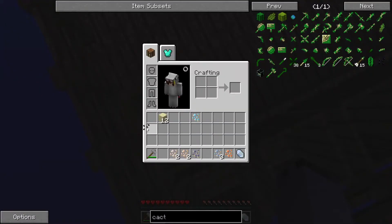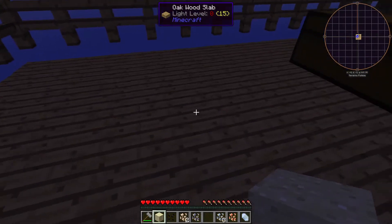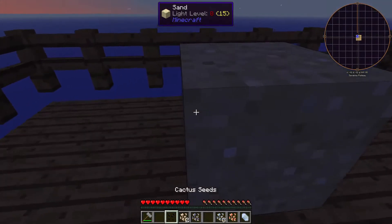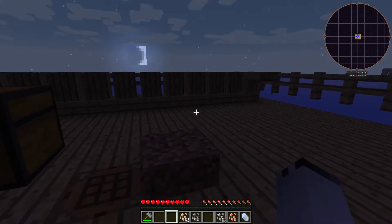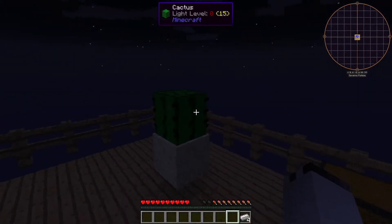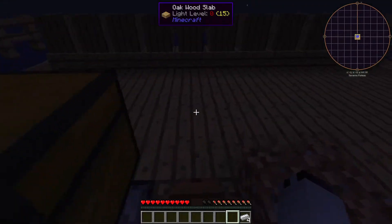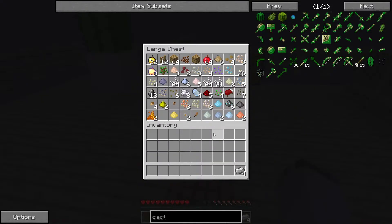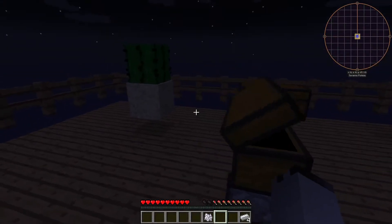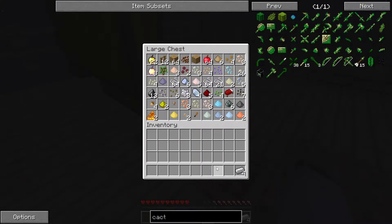Hey, we actually did it — we actually got cactus seeds before getting charged service quartz. I just wanted to bring you guys back for this very important update. Anyway, back to the grind. Well, I have iron. Only problem is I don't have cactus — I have the one. I have an extra bone meal, maybe that'll work. You can't bone meal cactus, so we just have to wait.